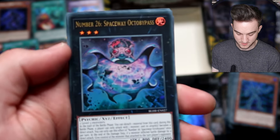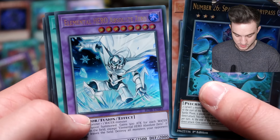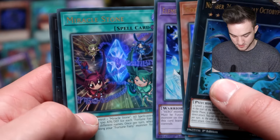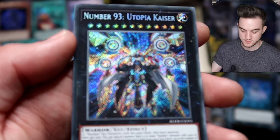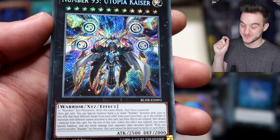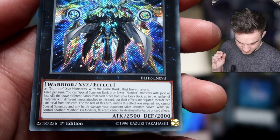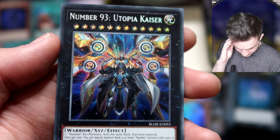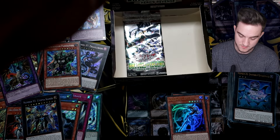Two packs left — one Engage and the Borrel Sword, please. Number 26 Spaceflight Octa Bypass, a Fortune Fairy, Elemental Hero Absolute Zero, Miracle Stone, and Number 91 Thunder Spark Dragon — Utopia Kaiser. I think this is a short-printed Number Master. I'll have to get back to you on that, but it looks pretty awesome. I'll sleeve it up.